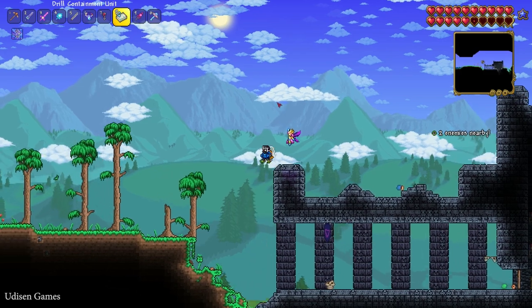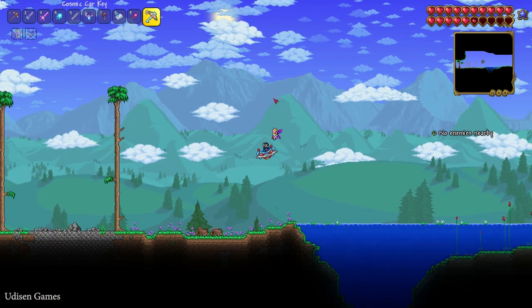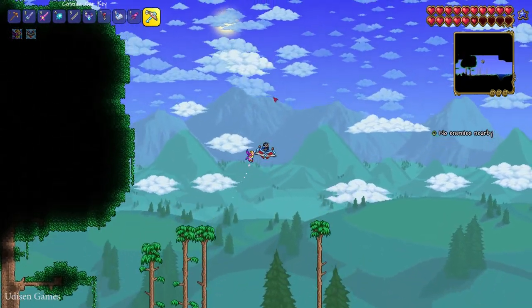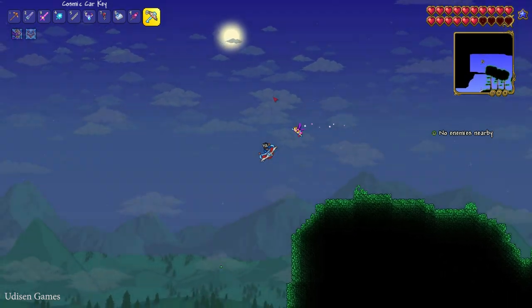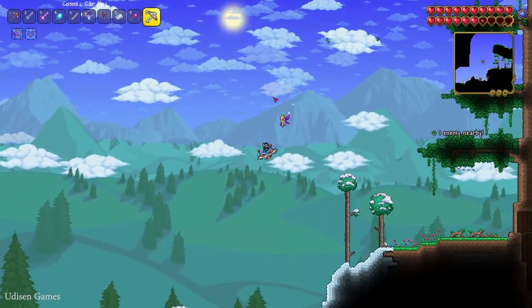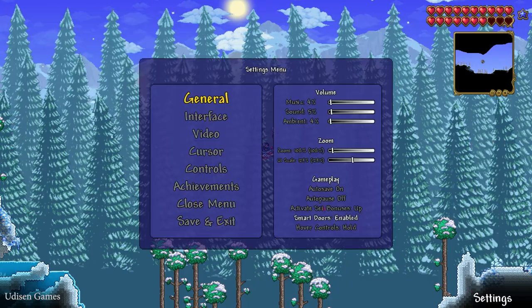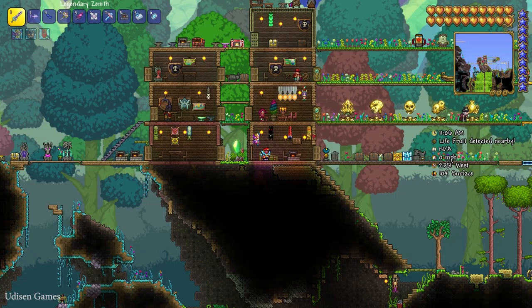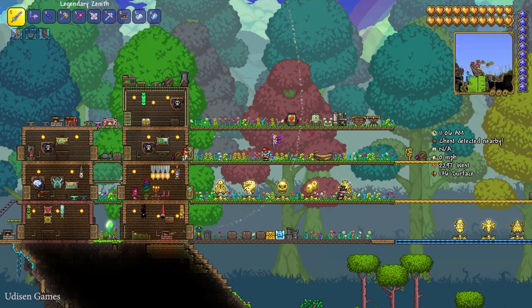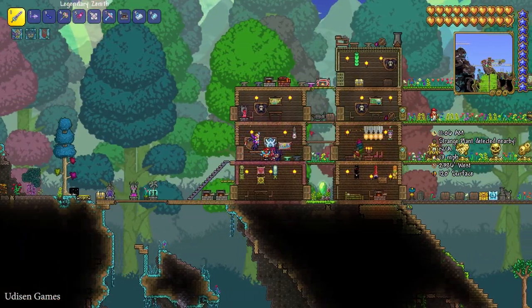Step number one: you can find the Traveling Merchant only if you do not have an active event — for example, Frost Legion, Pirate Invasion, Goblin Army, or any similar event. It can only appear during normal time. Also, you must have at least two NPCs — that is very important. After that, there is a 20% chance every day that this merchant appears.